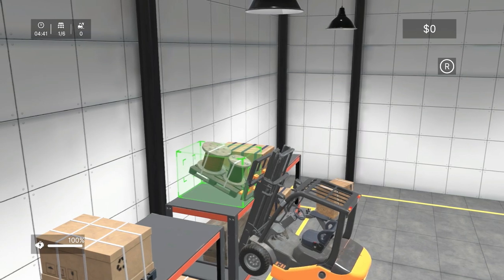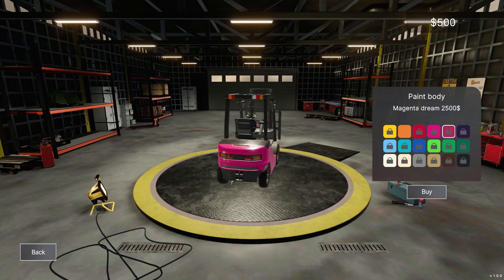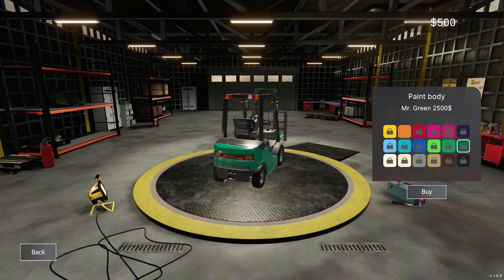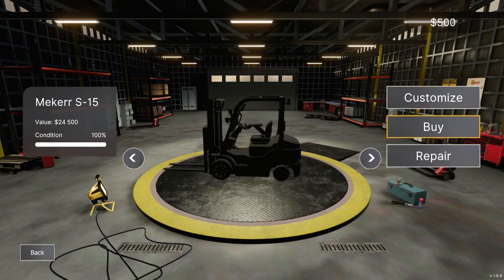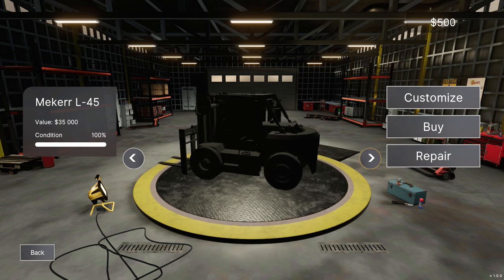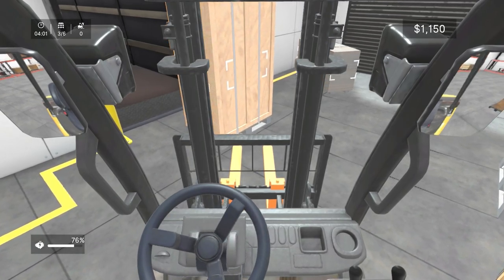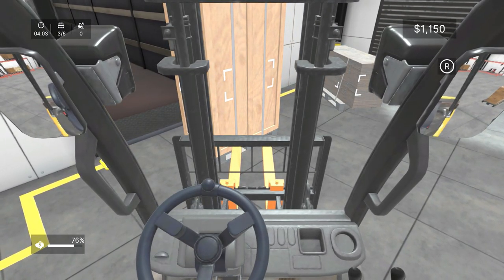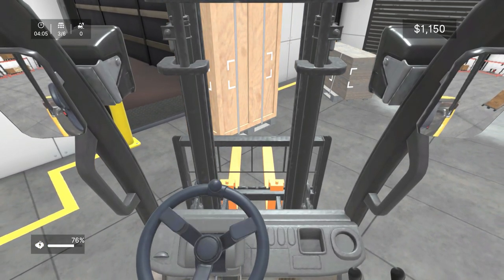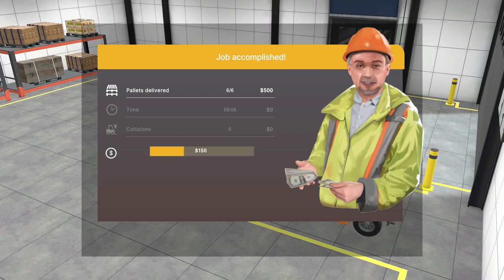For your efforts you're rewarded with cash, which can be spent on respray jobs for your forklift or to unlock two new forklifts — though these are relatively pricey and you'll likely have worked through most of the game before you can afford them. Another baffling decision is the inclusion of vehicle damage, which degrades your forklift as you bash into things and costs money to repair. At nearly 500 for a 16% repair, it basically ate up everything I earned from completing the first level.